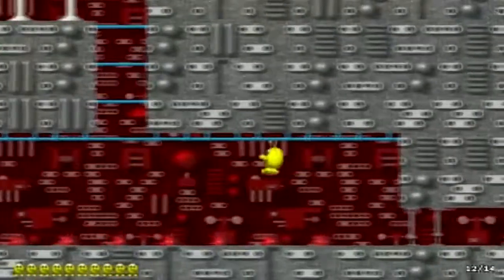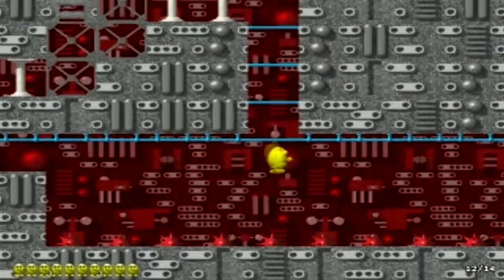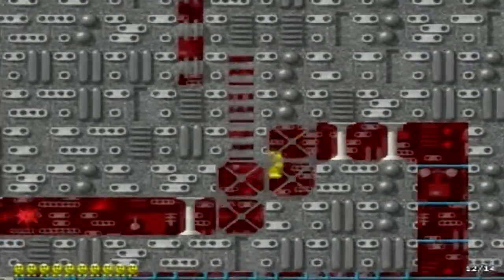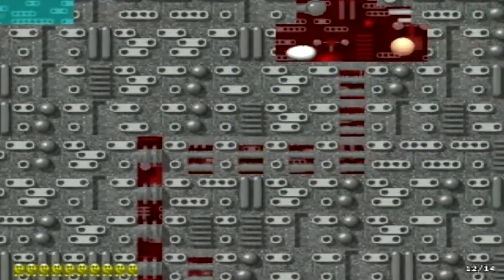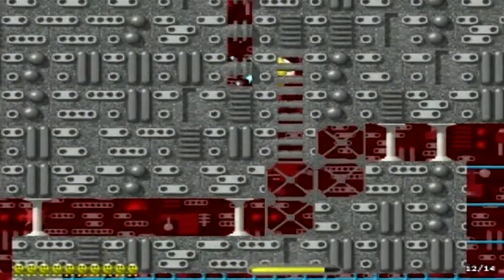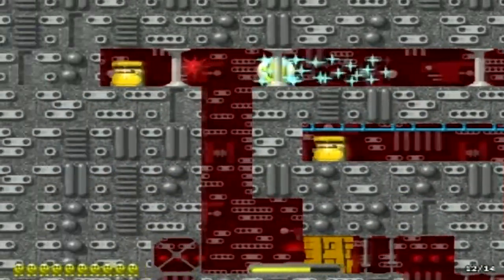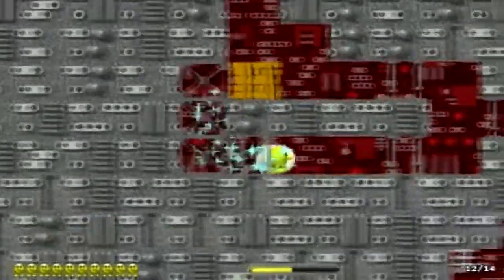Don't get the helicopter because it won't let you go down. Let's go, let's go. What's up here? A shield? This is a shield that protects you from enemy attacks for a limited amount of time. But once it wears off, you'll be vulnerable again.